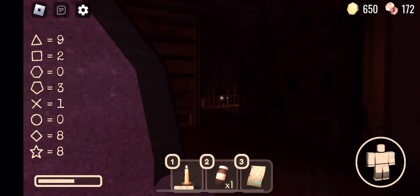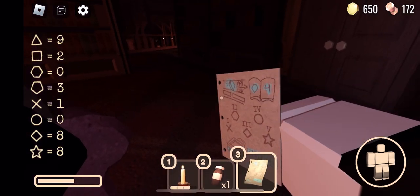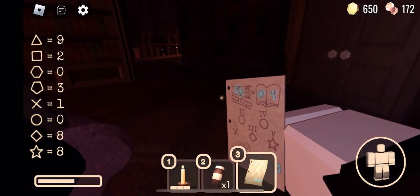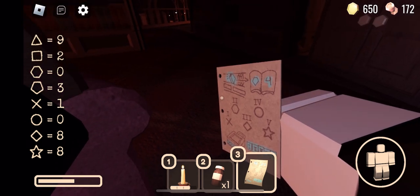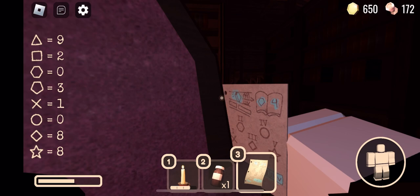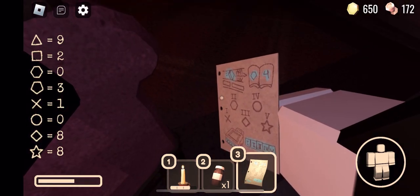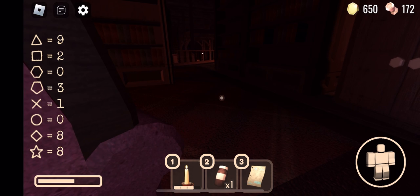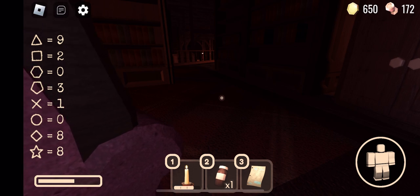Still recording. A figure's coming, so just hide in here. My code is 10808. That should be the code. So just wait for figure to pass by — or if he already did. I think he did. He's still here, I think.